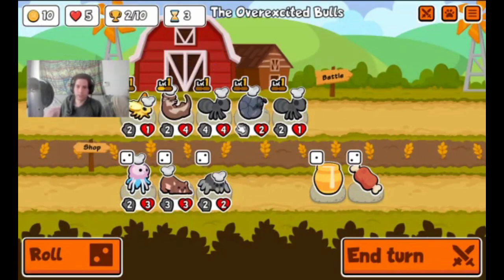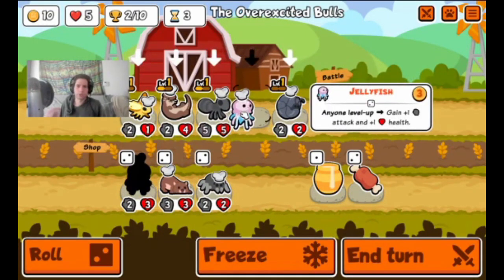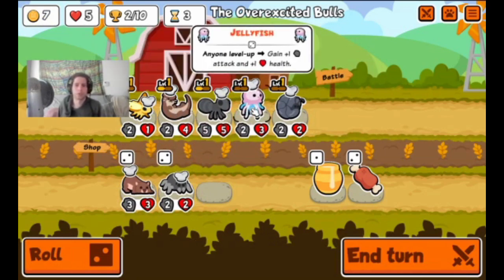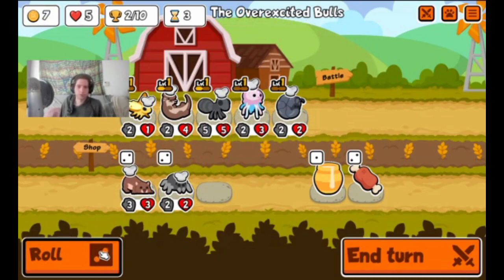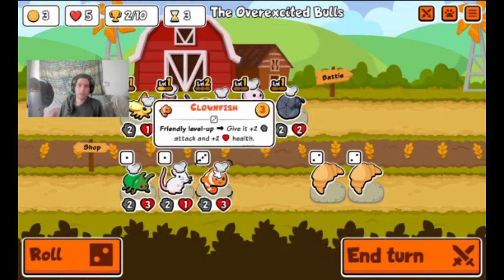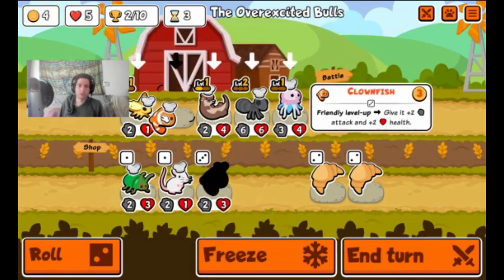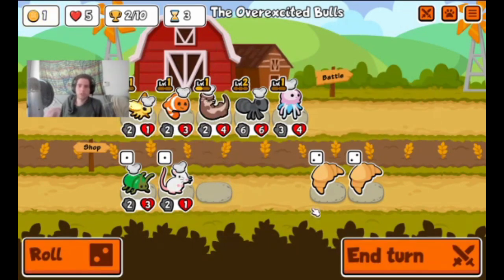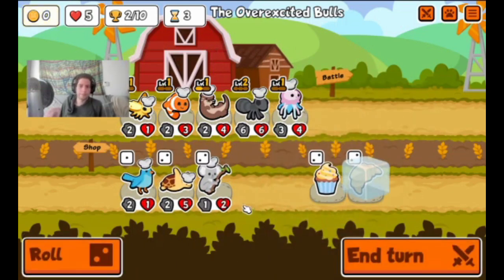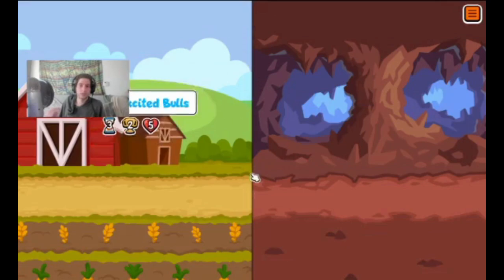We already got the jellyfish, which is great. The jellyfish basically gets a plus one attack, plus one health every time a different pet levels up — it's a great early game option. We got our level there so the jellyfish gets buffed. The calm fish is a great complementary one because every time something levels up, it gives it plus two health, plus two attack. We're doing pretty well for the early game. We'll freeze the croissant, which is a plus one attack.